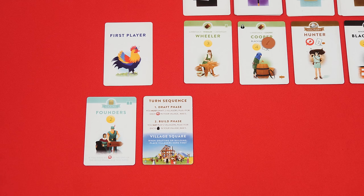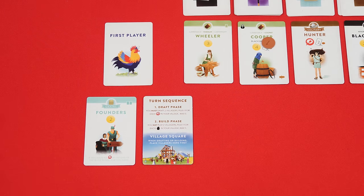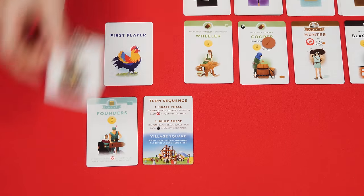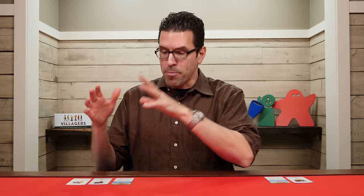In the build phase each player first determines their build limit, which is two plus the number of build symbols found among their face-up villagers — maximum five, just like the draft limit. This phase is performed in turns starting with the first player going clockwise, but unlike the draft phase each player performs all of their build actions at once before the next player goes — so you go just once around the table. Also unlike the draft phase, you don't have to build up to your maximum; you can build less if you wish.